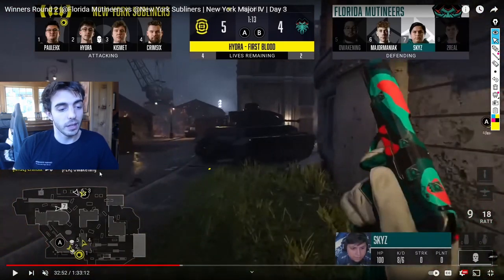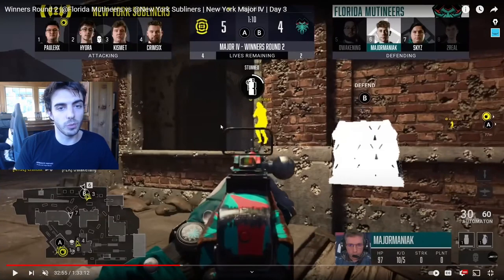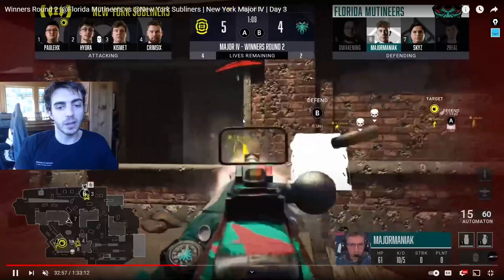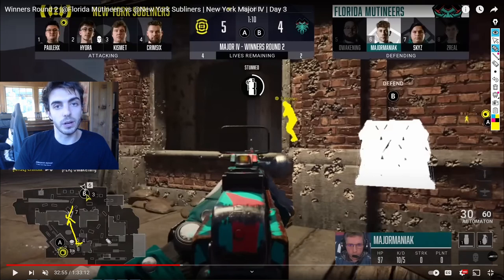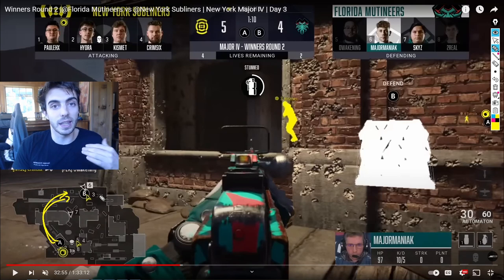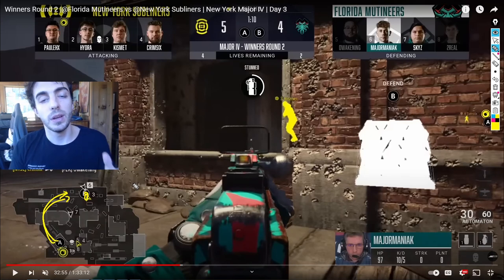We don't even need the bait — and they still think Kiz has the bomb towards B. Number six and number seven don't rotate towards A because they're thinking Kismet, their main bomb carrier, is still probably trying to plant B. One of them realizes there must be a guy at A and gets picked out by Kiz. Number seven tries to rotate towards A, but Krim is still playing long haul and can see out the window. Once we get the first two kills, the round's pretty much over. The bait still worked — we tried it in scrims a bunch of times and teams would just full-on wrap their A players towards B-site, even though we only had one guy there. It was a really cool play and I'm super proud it got us a round win towards our Cinderella run.